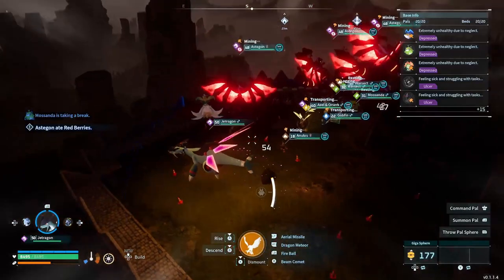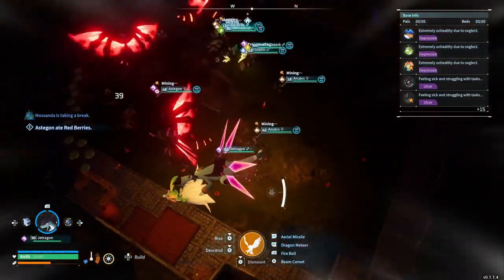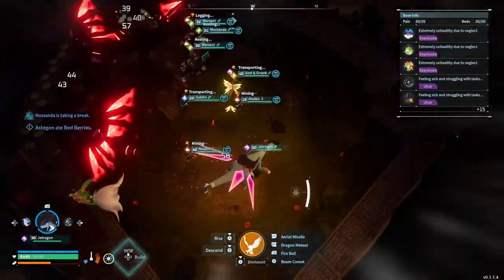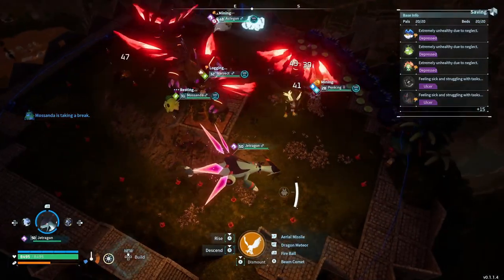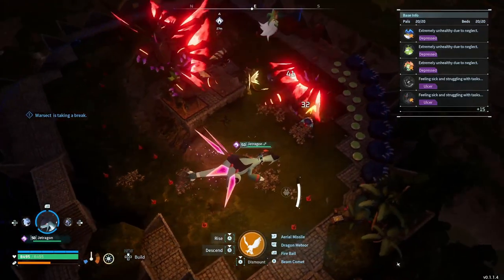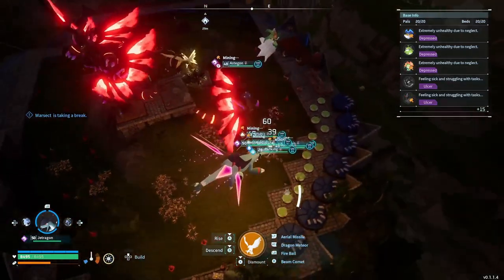There are my Jormuntide Dragons. I can fly around for y'all — I built all around the outside so all these coal nodes will spawn on the inside, and as you can see, all the ore nodes are just sitting around on the outside right now.